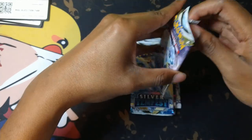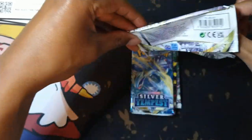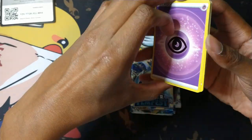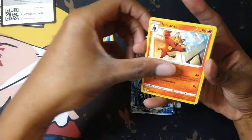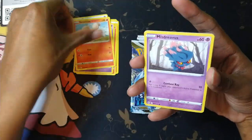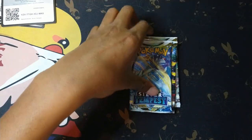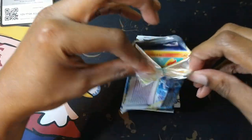And now Alolan Vulpix. My favorite gift was definitely my Ash Ketchum cosplay — three Guard energy. Next AWA, I'm going as Ash. Growlithe, Mischievous, Wailmer, Dedene, and Talonflame — nice, one of Ash's Pokemon! We got a Silver Tempest pack with Lugia on it. Everybody likes Lugia.